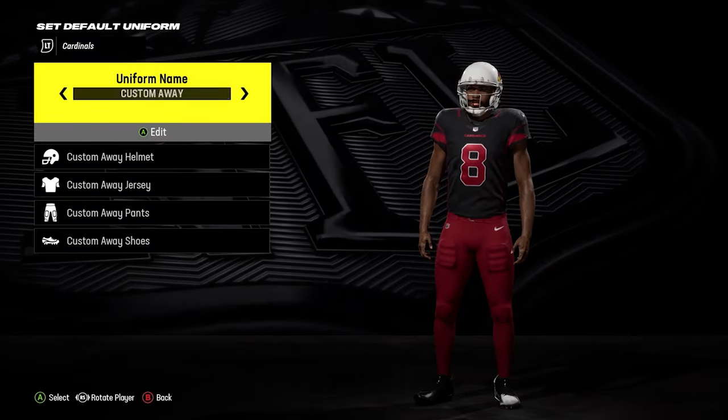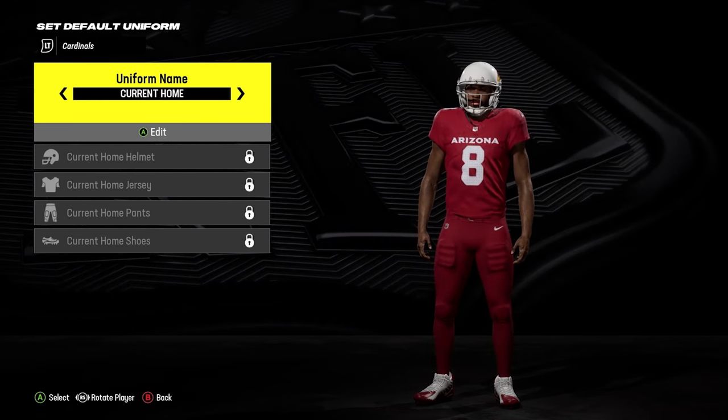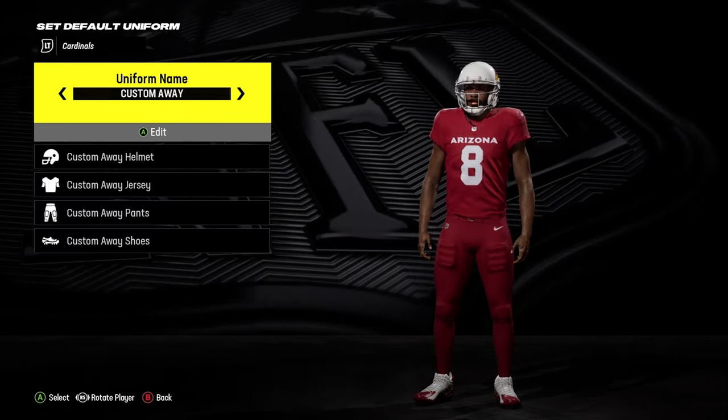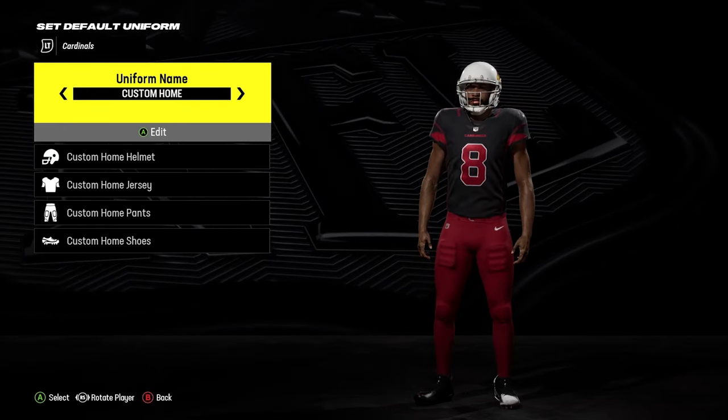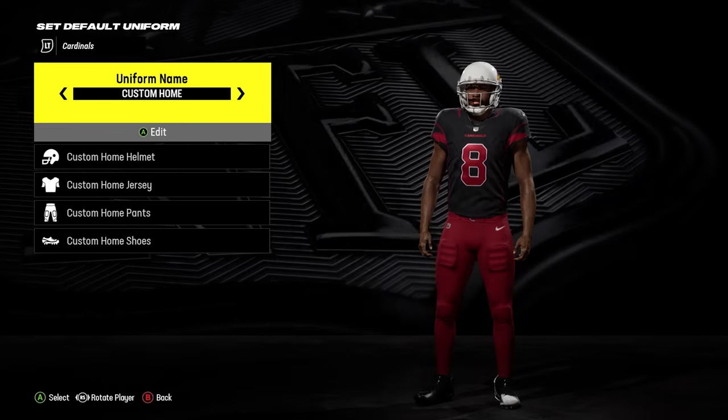So when you go back into it, you've got that. Obviously when it comes to the current home kit, you cannot change that at all — it is impossible. But with the custom away and home, you can do that and obviously choose it in any of your quick play matches. Let me know if this helps.